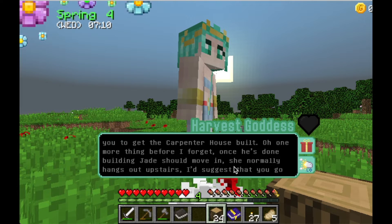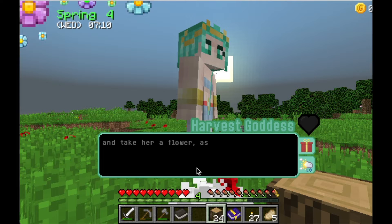One more thing before I forget: once he's done building, Jade should move in. She normally hangs out upstairs. I'd suggest that you go and take her a flower, as she has seeds. She'll be happy to trade for them.